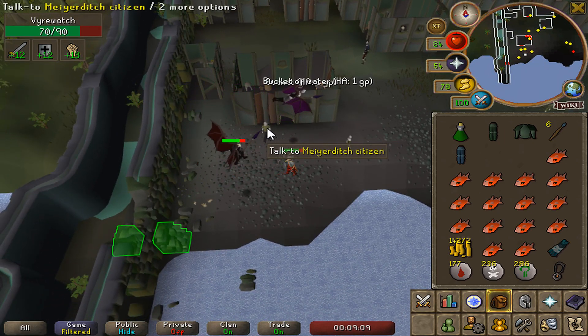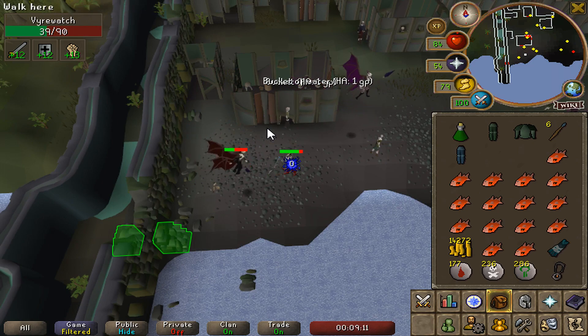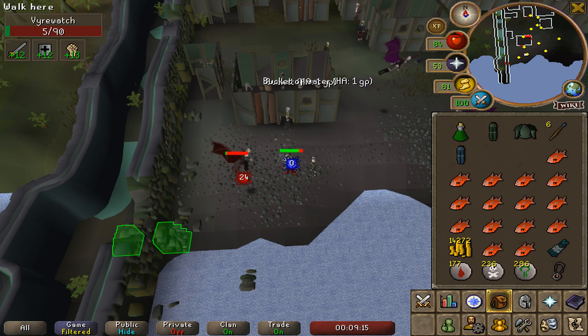Which makes it pretty convenient to bank and stock up on more food between trips. Essentially they're really easy to camp, but for most ordinary players there are much better options available.